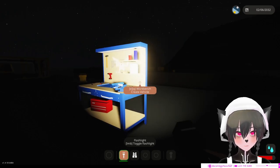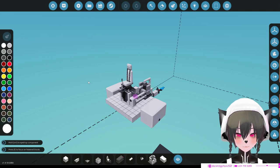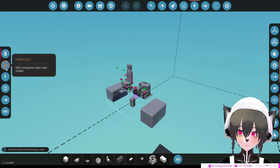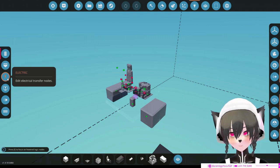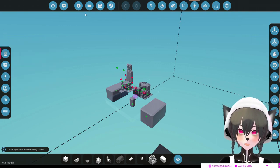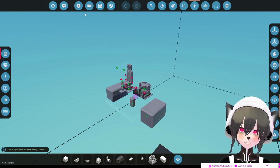This is my first ever functional vehicle in Stormworks. It's really barebone — I got really frustrated with the UI and the logic because when you click on the logic, this dropdown menu is kind of out of the way, so I couldn't figure out how to connect the electricity. I finally got it though. I didn't put rudders and stuff; I just really don't care at this point — I just want to show you guys my first ever functional vehicle on Stormworks.